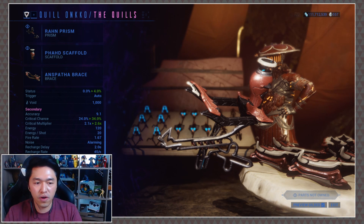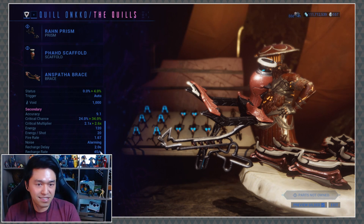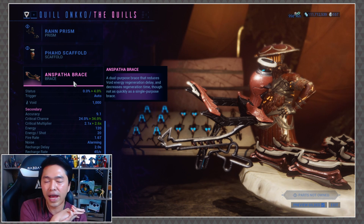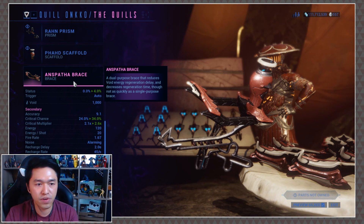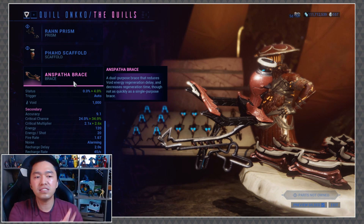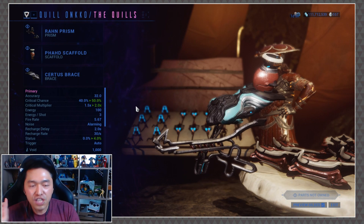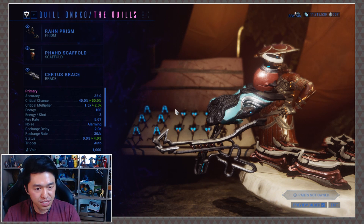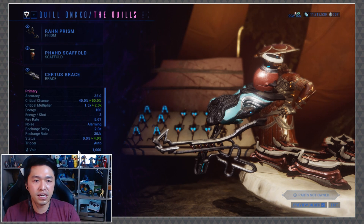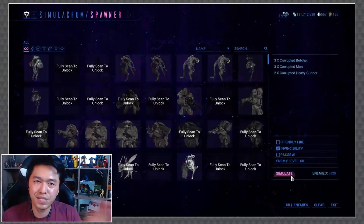The scaffold has a slightly larger status chance at 12%, however its fire rate is kind of slow. It shoots out these discs which is really interesting. The Apophasi brace — I can never pronounce it — was a little boring to me, it reduces regeneration delay and decreases regeneration time but not as quickly as a single-purpose brace. So what I actually have on mine is the Certus brace, which buffs the critical chance up to 50% on the prism and up to 54% on the scaffold.